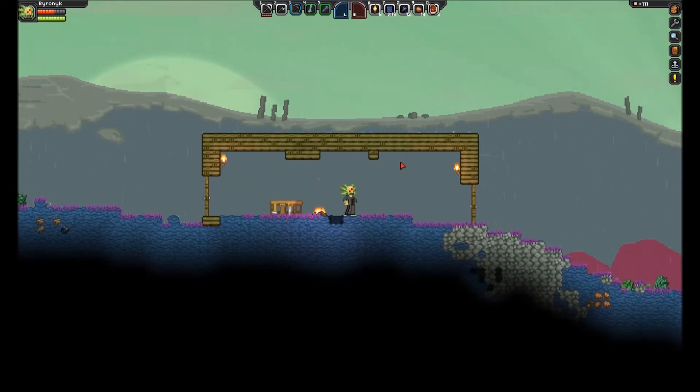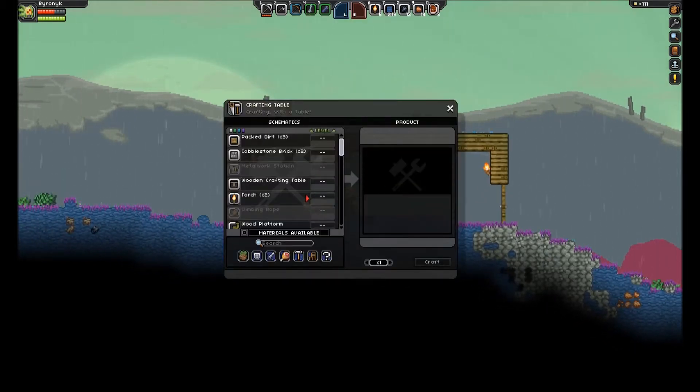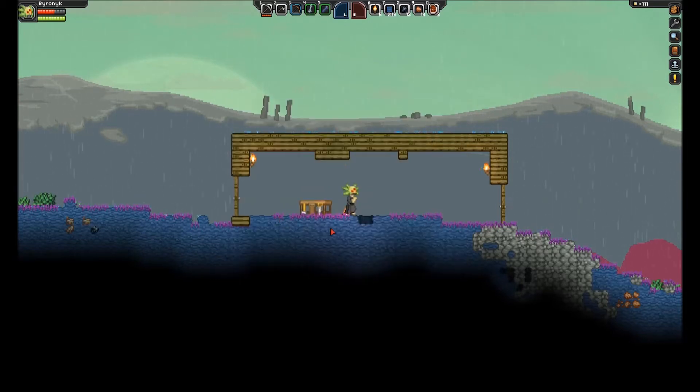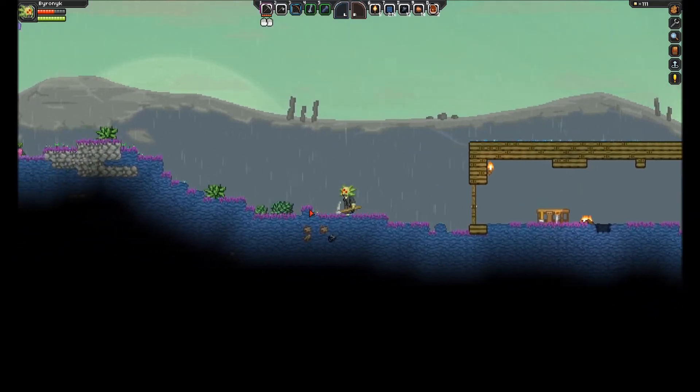Right now our quest is to make a furnace. Let's go ahead and look — do we have the materials? I need more cobblestone and a campfire. So let's go ahead and start mining. I haven't been this way yet, so let's check this out.